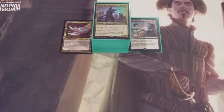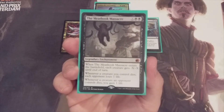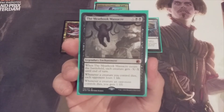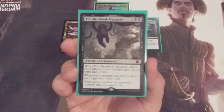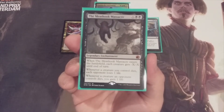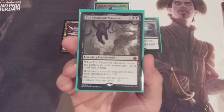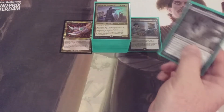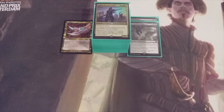The next card coming out, again tied to our posthumous aristocratic theme, is Meat Hook Massacre. This is X and two black — each creature gets minus X, minus X until end of turn. When a creature we controlled died, each opponent lost a life, and when a creature an opponent controls died, we gained a life. The goal was to sacrifice tokens and drain opponents, but we were never able to get a sizable number of creature tokens on the battlefield because we were just too slow.